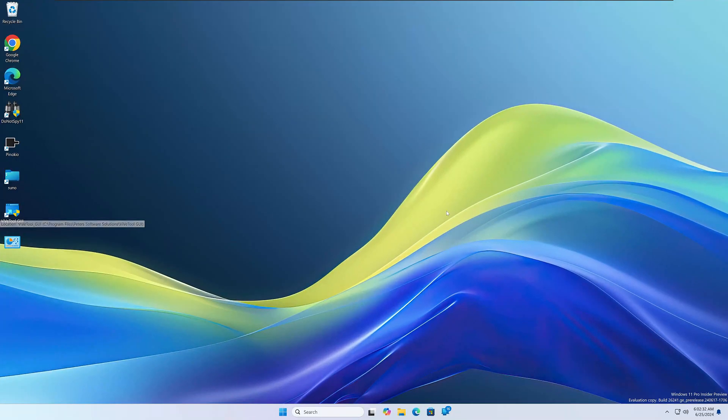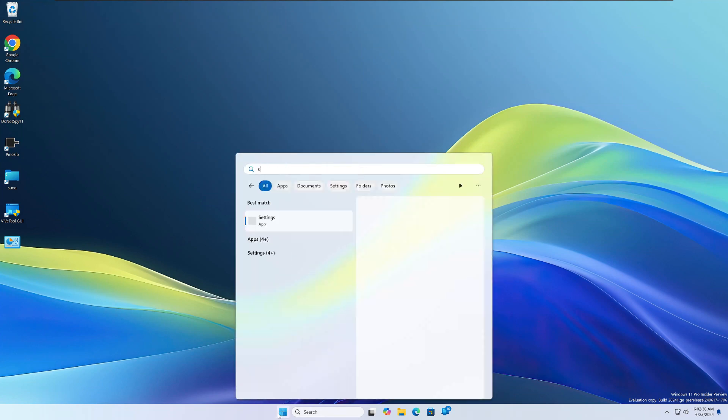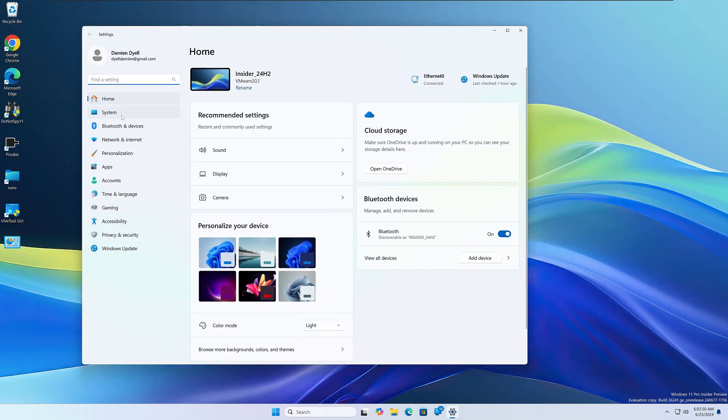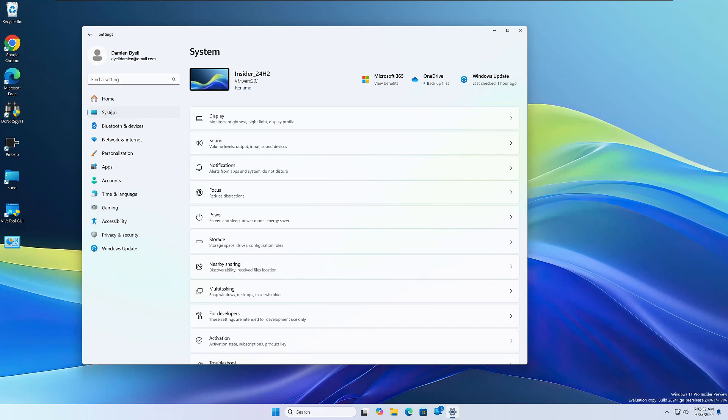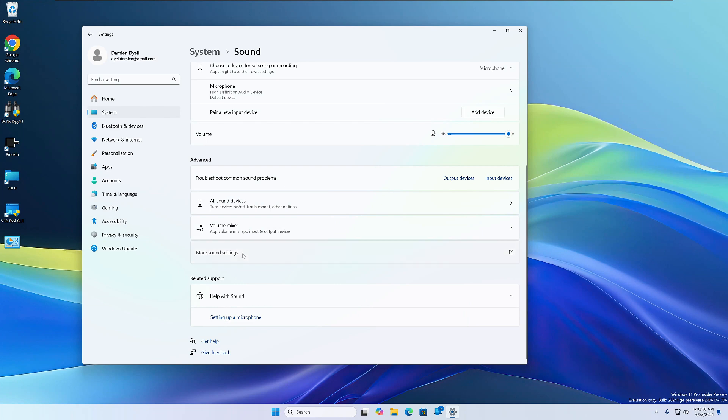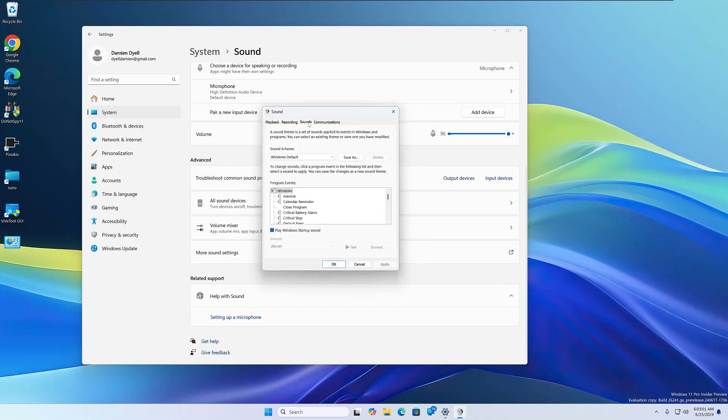Moving on to the next hidden feature. This one takes a little bit of work, but I think if you take the time to set it up, it will set your OS apart from the rest of them. Go into Settings, then System, then Sound, scroll down to More Sound Settings — that'll open the Sound control panel. Go to the Sounds tab, and these are all your default sounds. You only see one sound scheme, but you can start changing these things, and it really customizes and sets you apart.